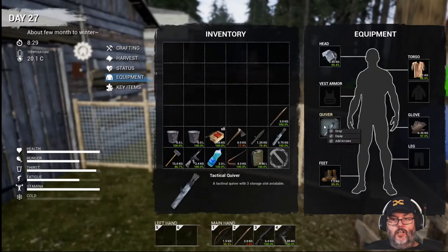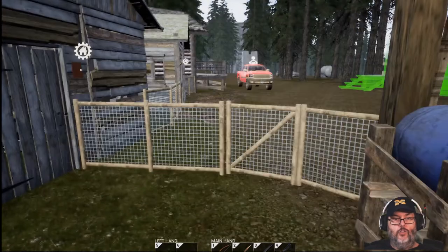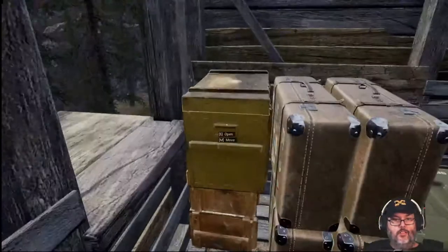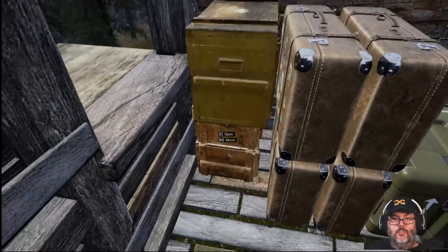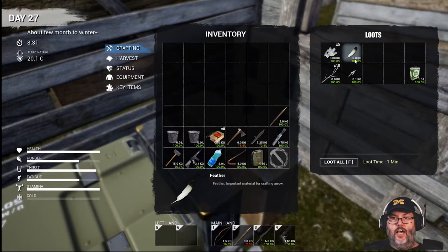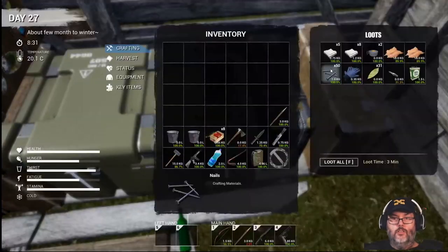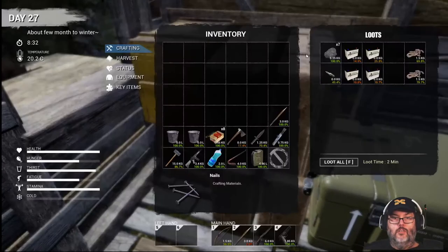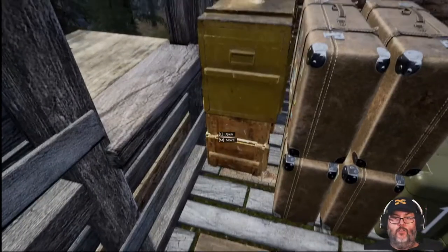How's our equipment looking? I've got 10 of those. I've got one arrowhead and one feather. Do I have any more feathers? Yeah, I think we made everything there.